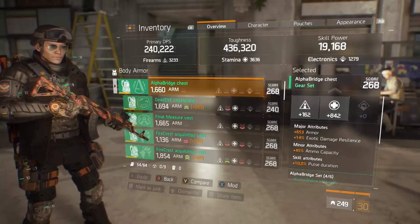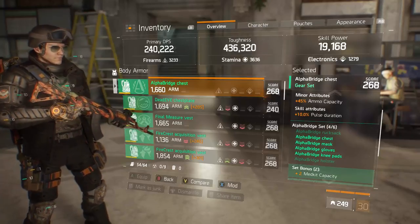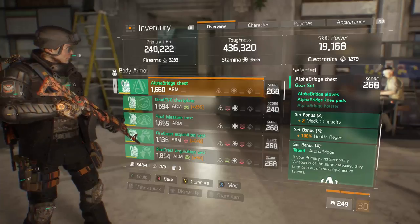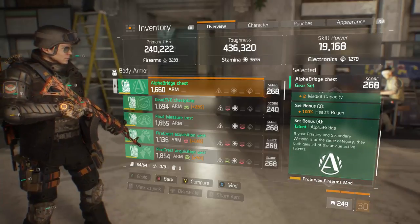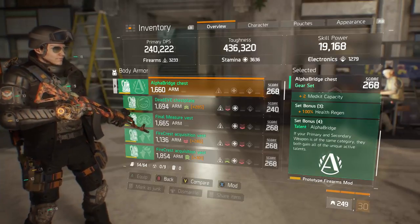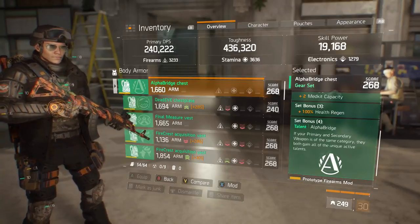Major attribute on your chest piece should always be armor to achieve the armor cap. Ammo capacity is nice to have, and pulse duration is really helpful — the skill attribute augments my preferred skills quite well. Med kit capacity and health regen are nice from Alpha Bridge. For anyone who doesn't know what Alpha Bridge does: the fourth bonus is what matters — if your primary and secondary weapon are of the same category, they both gain all unique active talents. There's a huge amount of customization available with Alpha Bridge.